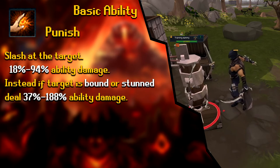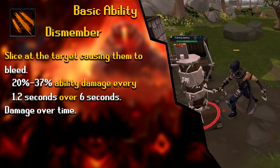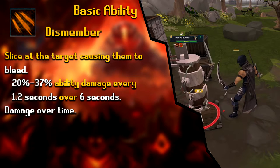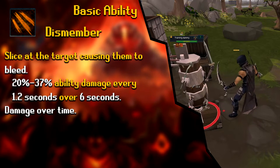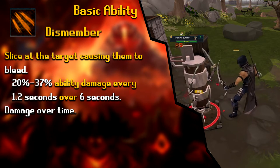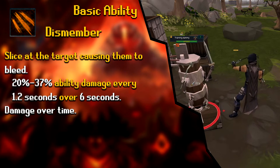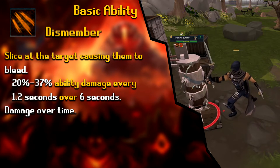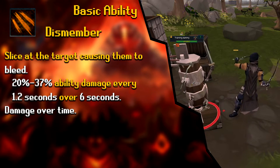The next basic ability is Dismember. The description is 'Slash at the target, causing them to bleed.' Bleeds are extremely important in melee. This deals 20% to 37% ability damage every 1.2 seconds over 6 seconds — the first damage-over-time basic ability. You're dealing that damage repeatedly for 6 seconds, which adds up to more total damage than most other basic abilities. Definitely prioritize Dismember.